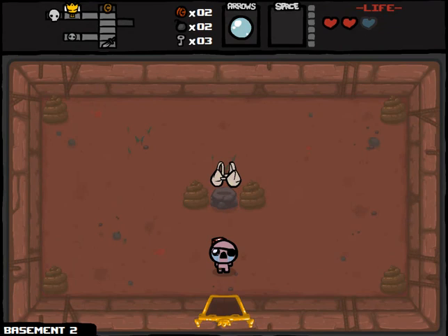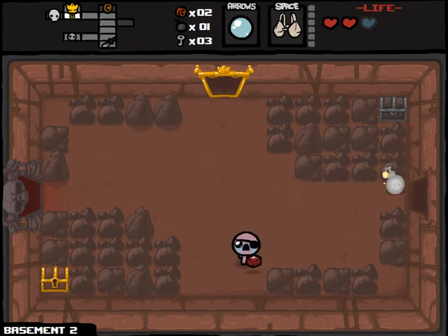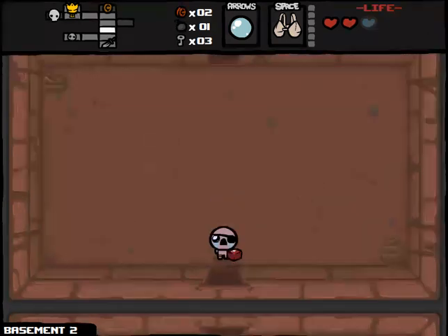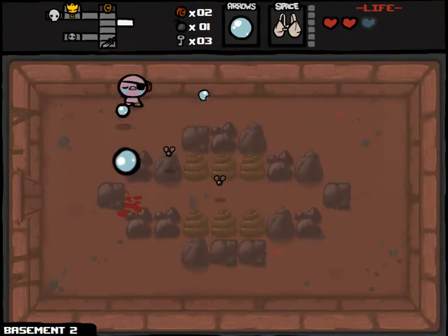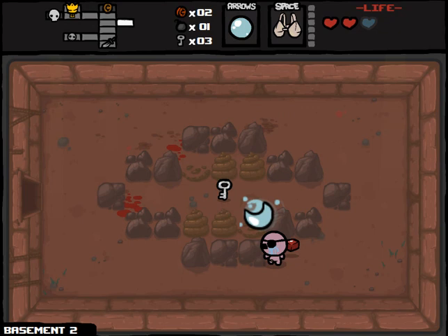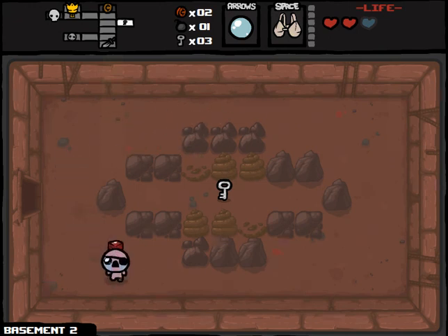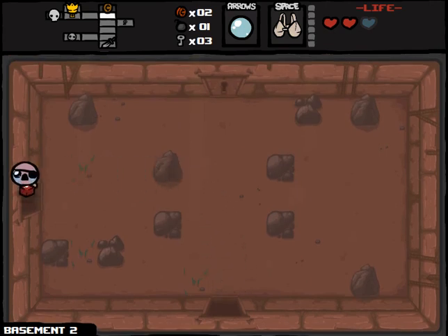I'll use a bomb to get to this chest — usually worth a bomb for a chest. This may not be one of those cases. Telepills did basically nothing for us there. We may as well explore the remainder of the floor. And you never know, we could get some kind of drop. It's kind of cool — Cain only shoots tears out of his right eye because of the eye patch. That's a neat touch I've never noticed before. We do have Mom's Bra for this boss fight, which is not good at all, but we'll deal with the cards we were dealt.